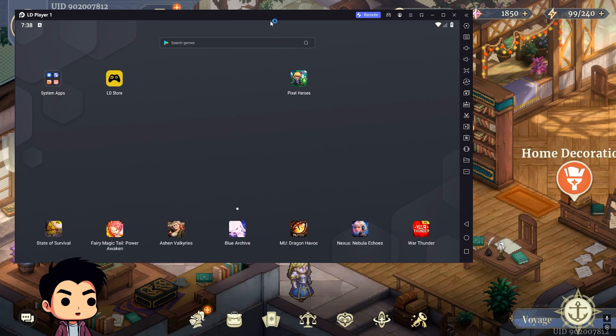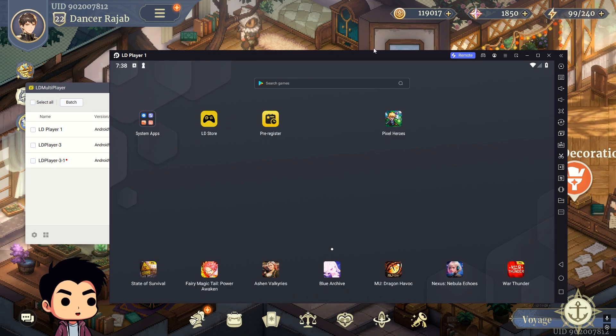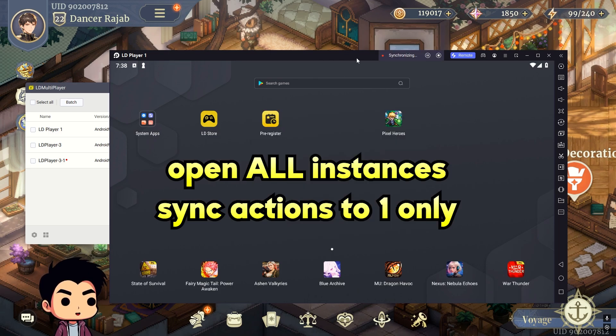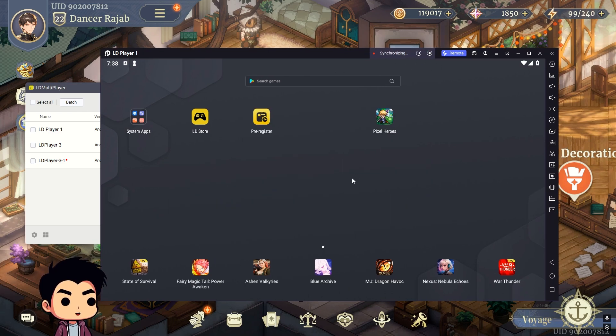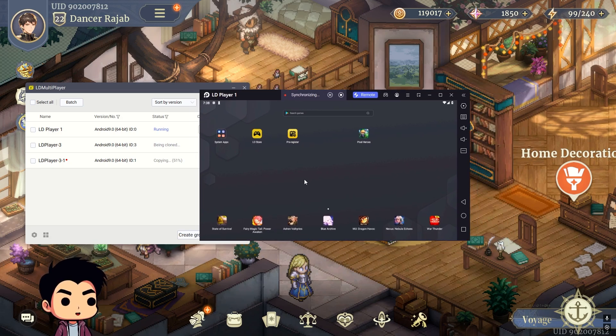Once you have Sword of Convalleria installed and cloned, open all of them up. Open the one you want to play on — you're not playing on all four, you're playing on one. Go to the Synchronizer and select all the instances you want to synchronize, then click 'Start Syncing.' You'll know it's working once they're synchronizing. So whenever I do something on one, the others will do it too. If I open Sword of Convalleria on one, the other ones will also get Sword of Convalleria open. When you play on one game, all of them will synchronize the actions, so you can complete four rerolls at the same time while only spending the time to do one reroll.